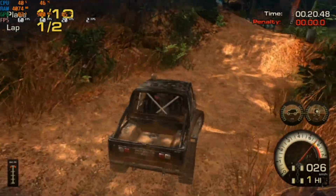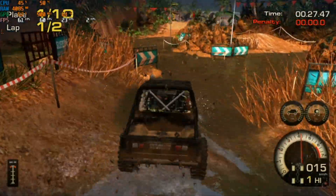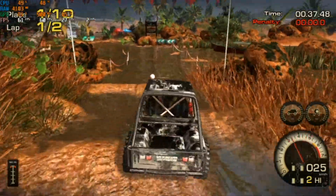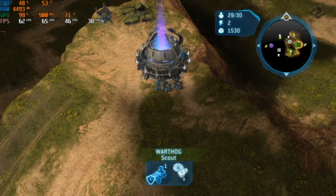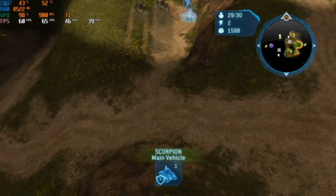We swapped out the GT 710, dropped the GTX 550 Ti in, and ran the same games as before at the exact same settings. First up was one of the most demanding games we tested: Off-Road Drive. This game originally produced around 30 frames per second with the GT 710, but with the same settings at 720p medium we managed to get around 60 — and the game appears to be capped at 60 fps, suggesting it could do more. Up next was Halo Wars, which isn't usually hugely demanding but really tested the GT 710. On the GTX 550 Ti we managed an average of 68 frames per second, which was quite good for the settings.